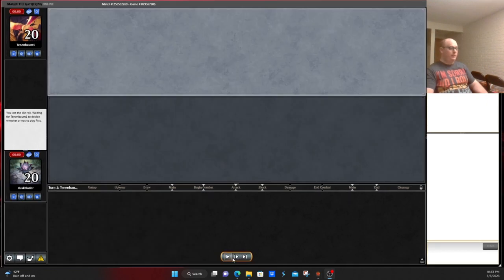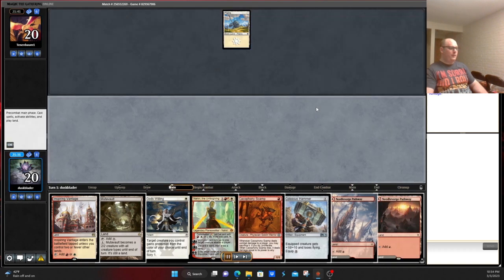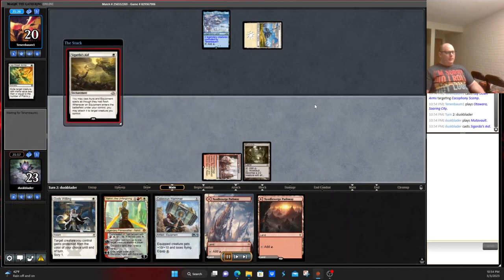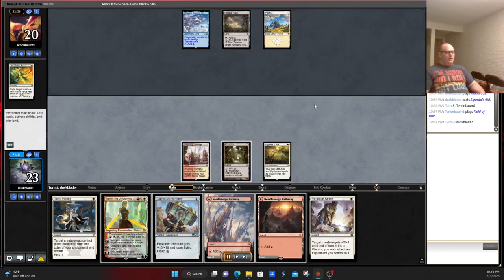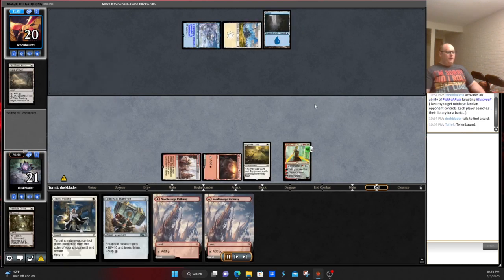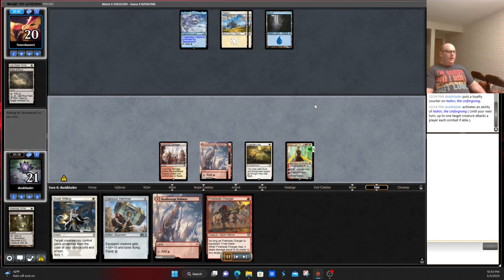Back for game three. Let's look at our opener: Land, Mutavault, Scamp, Hammer — I think this hand is keepable. We don't have a way to equip the Hammer, but I think against Blue-White Control you might want to keep this hand. They play Lay Down Arms. We play the Scamp — a little bit risky — could play it with God's Willing backup. We play down Sigarda's Aid. Opponent has a Field of Ruin, which is obviously annoying, but kind of whatever. We play Nahiri — hopefully it just resolves, so we get rid of Resolute Strike. That goes after our Mutavault. We have no Basics in our deck, which now that our opponent knows that, they might more aggressively go after us.